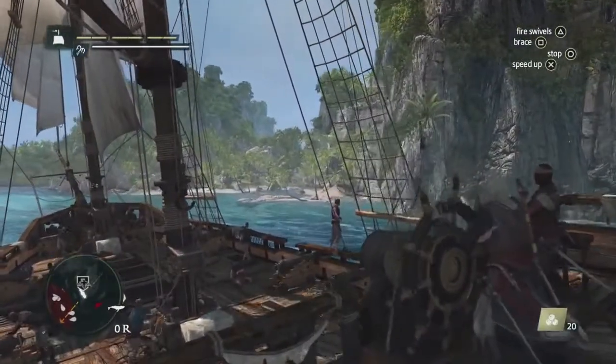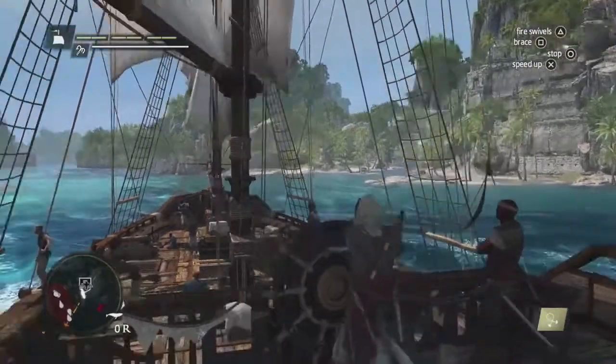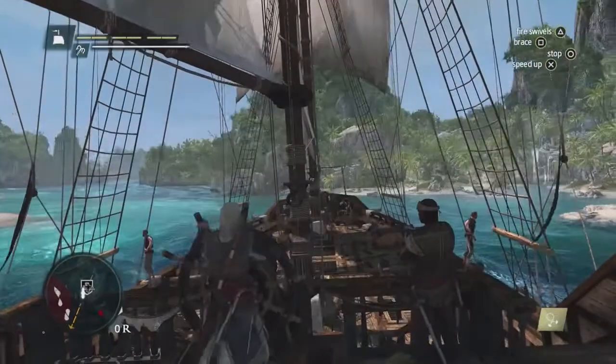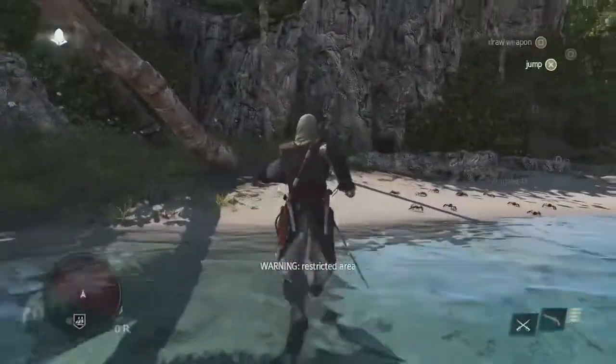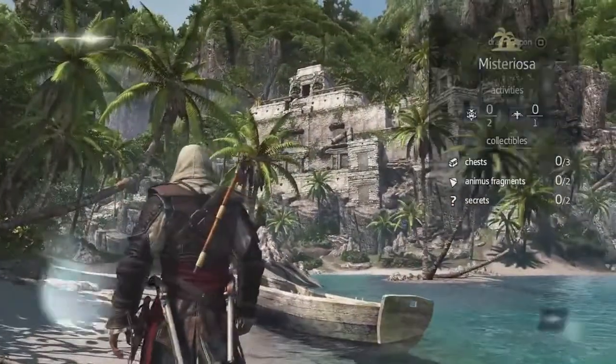Mysteriosa is a Mayan ruin, one of the 50 unique locations in this world. Everything you find, everything you do has some type of value for you. There are lots of hidden artifacts, treasures, and activities to discover. We know from the treasure map that the treasure is near that temple at the top of this location, so this is where we want to go.